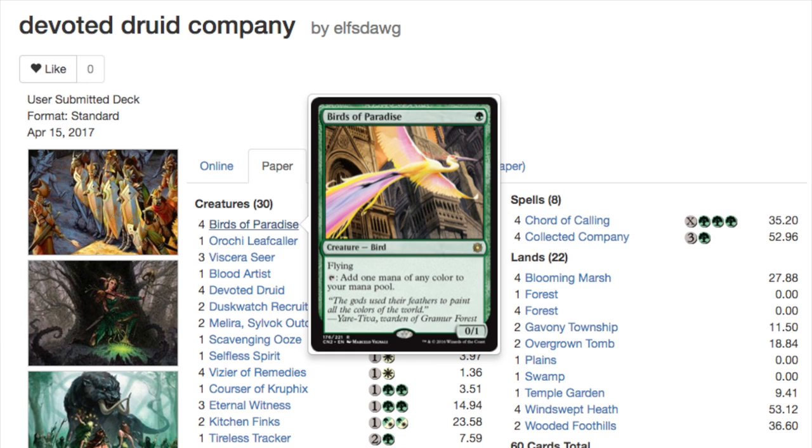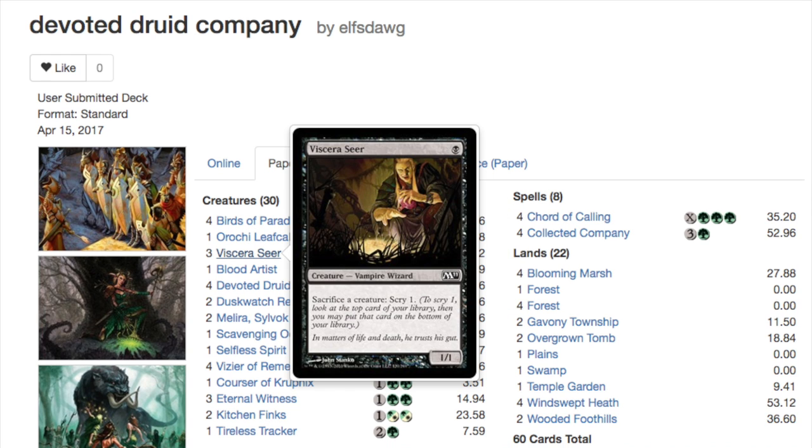This combo has existed since Melira Pod. Now it's a Collected Company version of the combo since Pod has been banned. The second part of the combo makes a turn three win incredibly easy — it's Devoted Druid, the ten-dollar common, combined with Vizier of Remedies, a new card from Amonkhet. These two together give you infinite mana, which is very powerful.